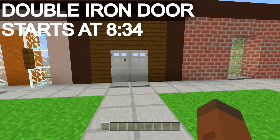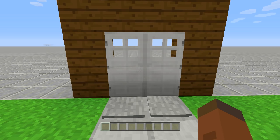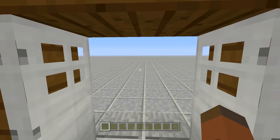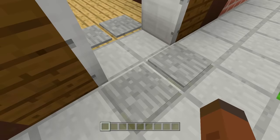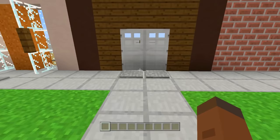Next up on the list is just a simple double iron door. I cannot tell you how many times I've seen it in let's plays or my friends' worlds where you go to walk up to it and only one side opens up. If you're a little OCD and like both things working symmetrically at the same time, that gets extremely annoying. Both doors open up when you hit this pressure plate — super easy build, but so many people neglect it.